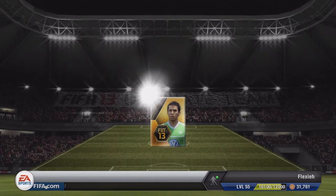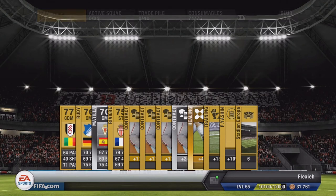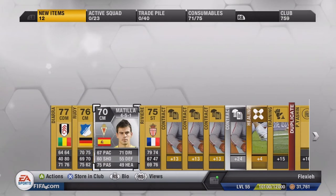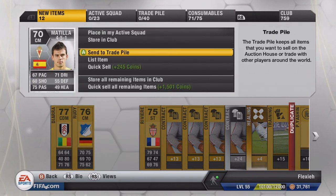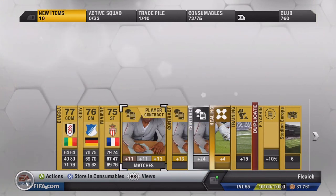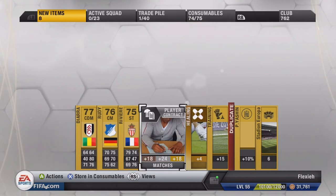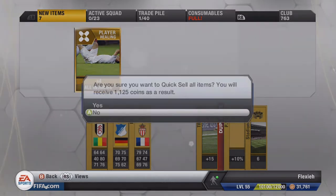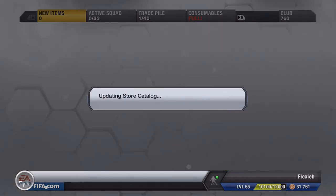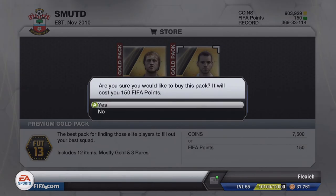Moving on to the sixth pack and we get Diara - which Diara is this? It's not the one from the Russian League, it's the one from Fulham. Store the contracts - just about enough space. Quick sell the rest; injury cards are worthless on FIFA 13, you hardly get injured - I've never been injured except for once.